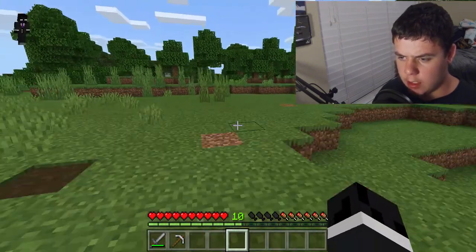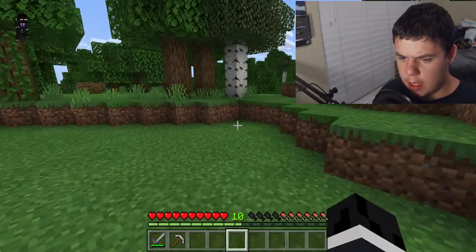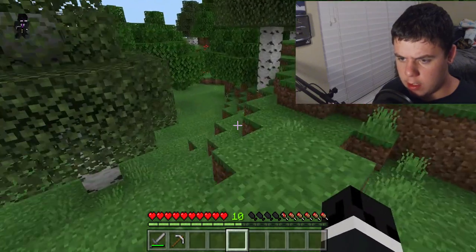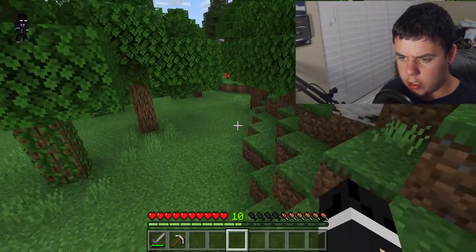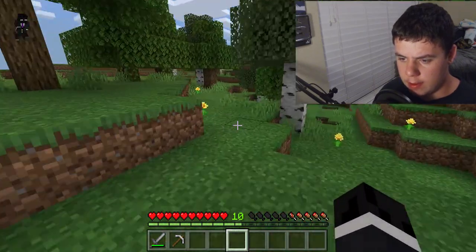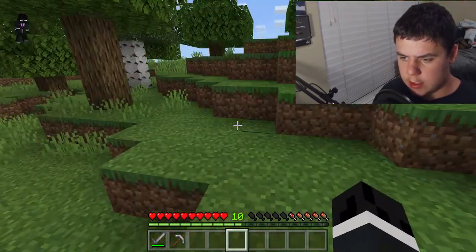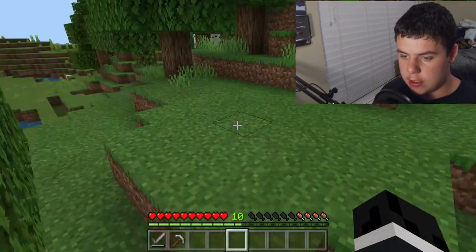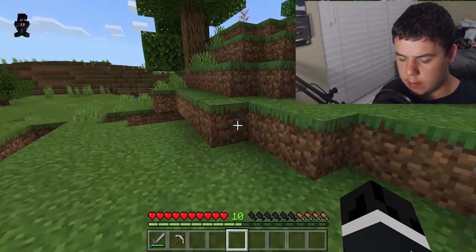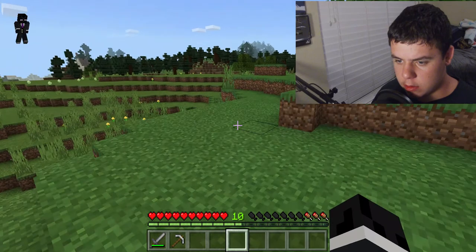We're kind of on an island because everywhere you go it's surrounded by water. I'm not going to kill the sheep because we can eat other things — I'm using them for wool so I can make beds. Gotta get some beds.